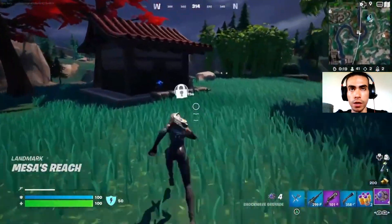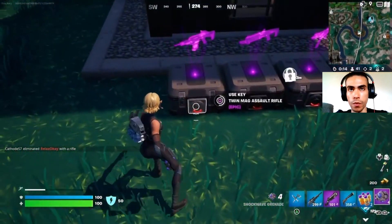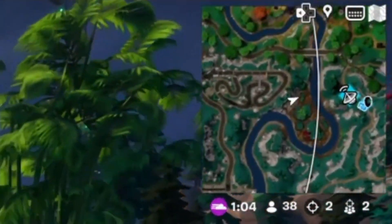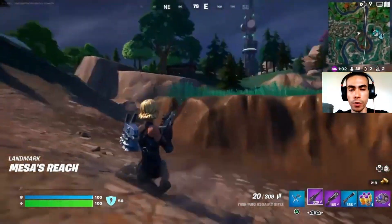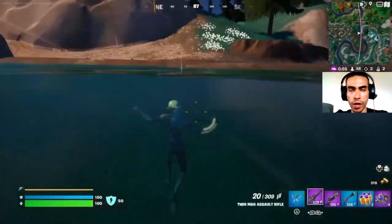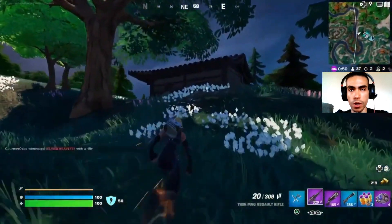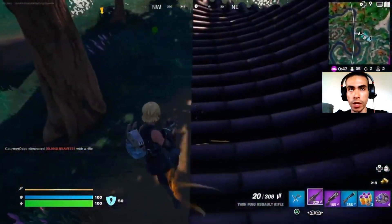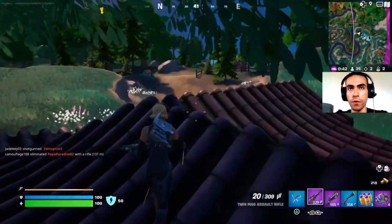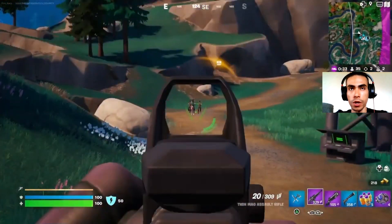Next, you're going to rotate out of Mega City. You want to have a key — find one by eliminating opponents, looting, or using the key augment — then rotate to the hollow chest. By now a tower boss should have spawned, and you want to get to it. The tower is better than the recovery cache because you have a chance to get legendary weapons, slurp juice, and the forecast item, which shows you every zone for the remainder of the entire game.